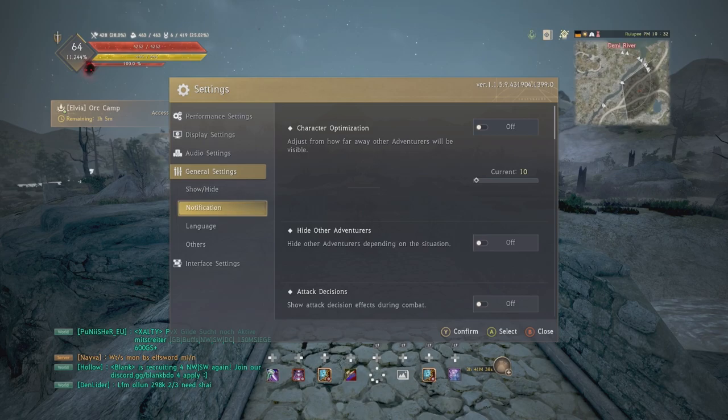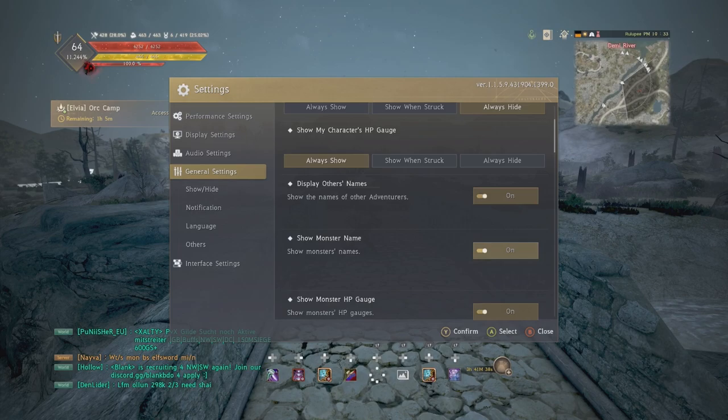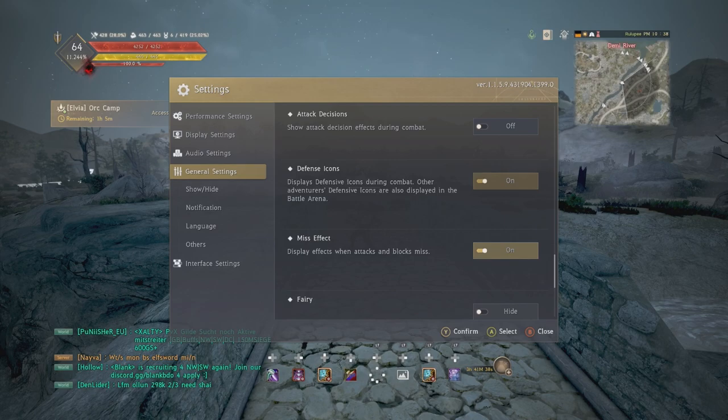Other names, monster names, HPs, party, and guild — I have these on and I'd recommend having them on, though it is personal preference. PA has repeated some of these settings which is redundant, but we've already discussed attack decisions off, defense icons on, and miss effects on. One tip for large-scale PvP: when you're in a party, if you actually turn off your guild members' names...